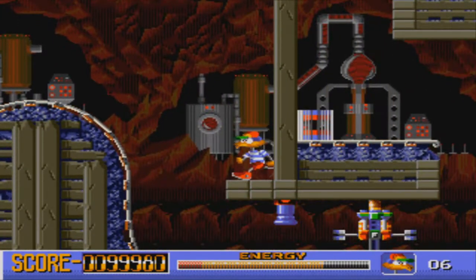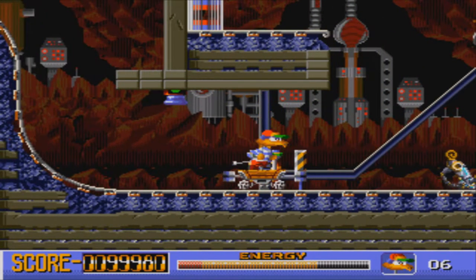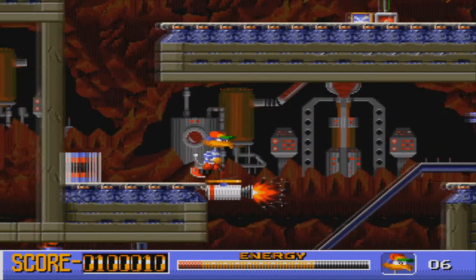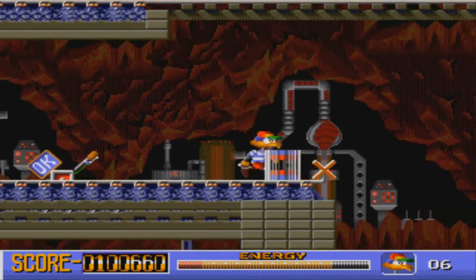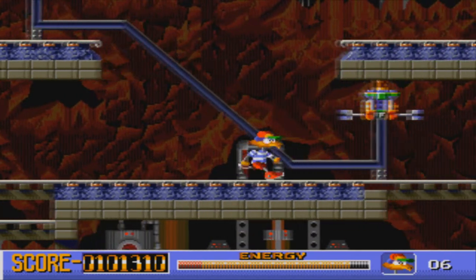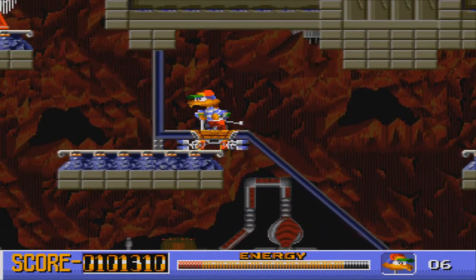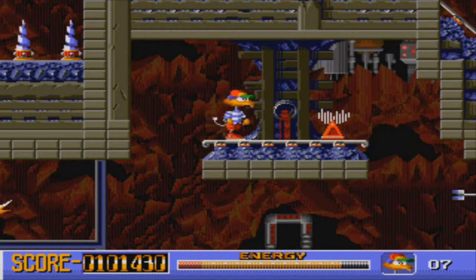I'm worried about the other one now - there is no other one. Hit this. Nice bit of energy there as well, checkpoint as well, that's all good. More energy over here, there's another mine section here to get us higher. Go Socket! Ooh, a one-up over there - I'd very much like that. Nice. Seven lives now.